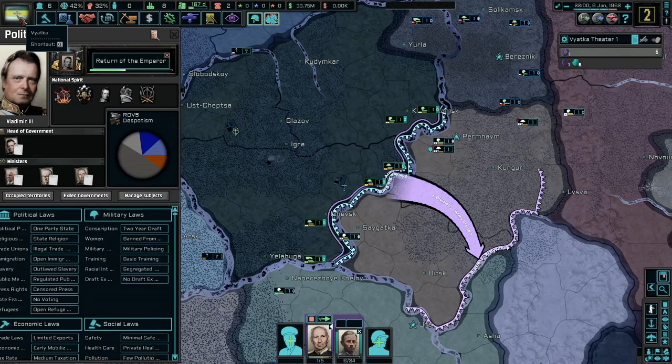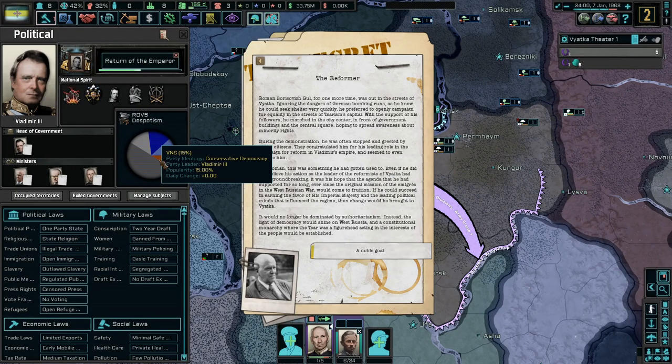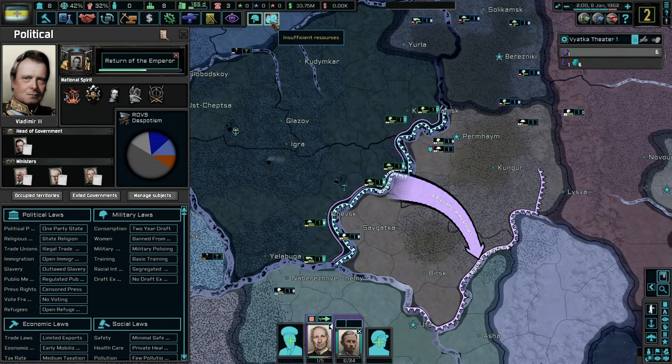1.1 per day. Return of the Emperor, which is good. The Reformer — for one more time, he was out in the streets of Vyatka ignoring the dangers of the German bombing runs. For Russia, it would no longer be dominated by authoritarianism; instead, the light of democracy would shine on West Russia, and a constitutional monarchy where the tsar was a figurehead acting in the interests of other people would be established — a noble goal. No manpower, insufficient resources, and this is it.